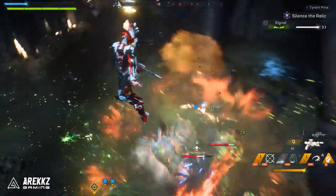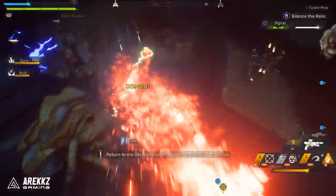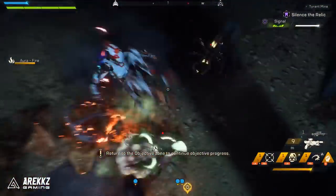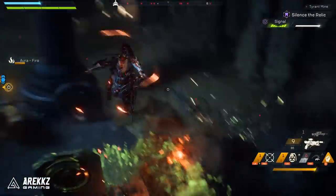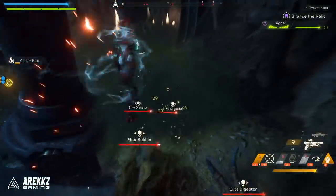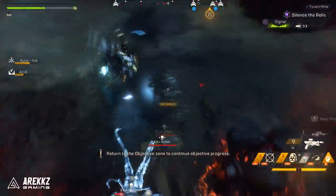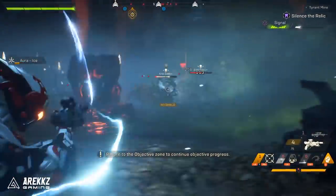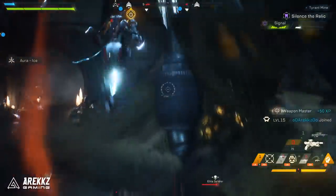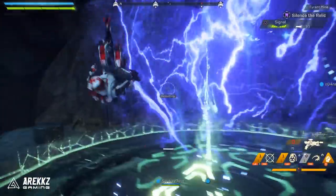Hey everybody, Vestmore here, and today we're talking Anthem. More specifically, we're going to be taking a look at a fairly potent build for the Interceptor that utilizes the absolutely insane mobility of the Javelin to clear packs of enemies, while also at the same time setting out combo opportunities for your teammates. We recently put up an awesome build for the Colossus, which you guys said you enjoyed, so I figured I'd show you the Interceptor build I was using during the VIP demo. If you were planning on jumping into the open demo this weekend and wanted to take the Interceptor for a spin, then this is the video for you.